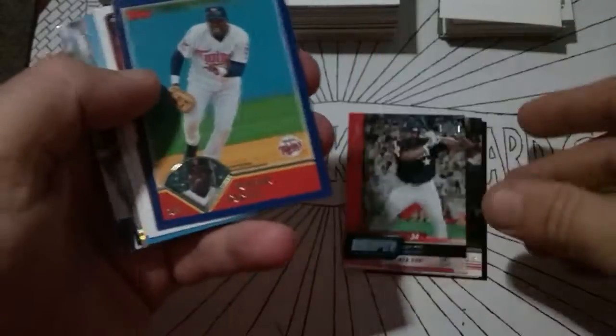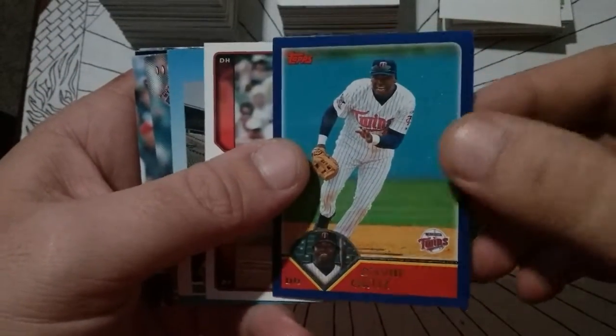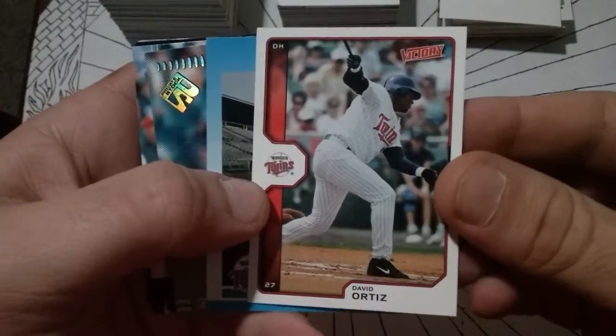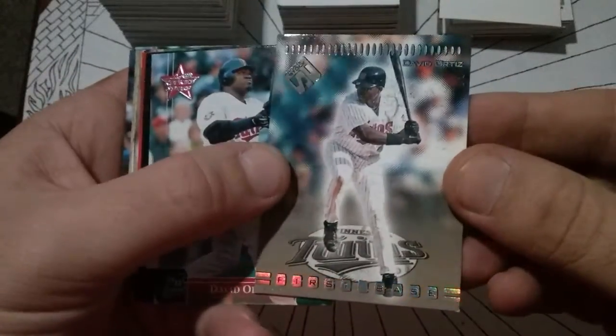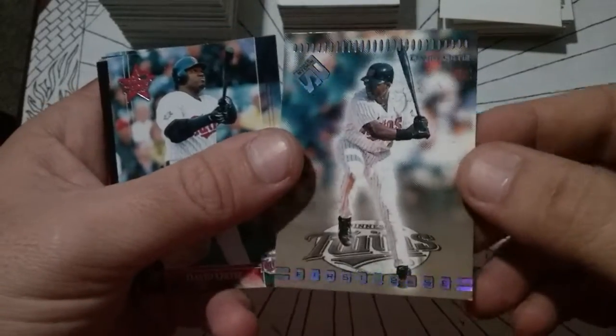If you're looking for some ESPN cards, 10 cents a piece ought to do it, plus shipping depending on how many you get. That one's got a lot of rash on it — throw it in the trash can. A little Victory set. Flare Platinum, O2. Private Stock — that's a 99 Pacific.